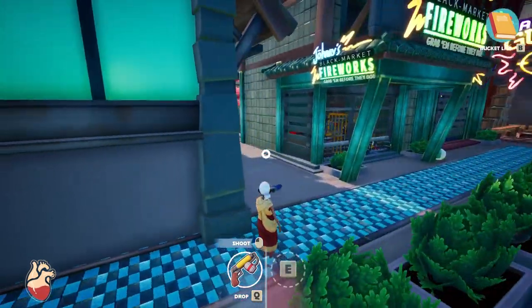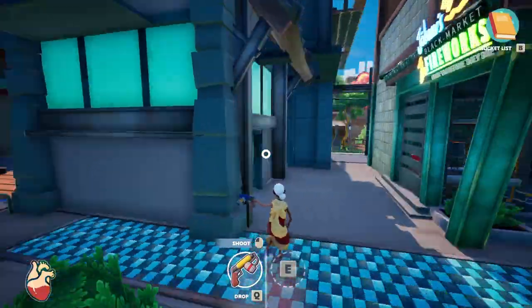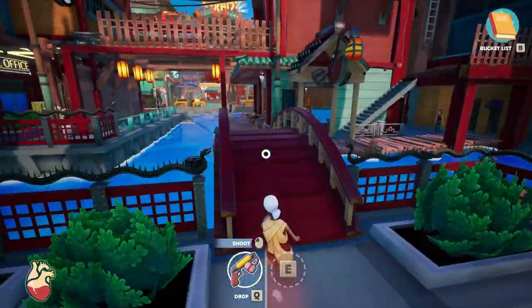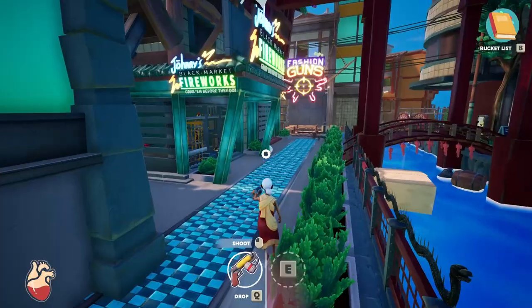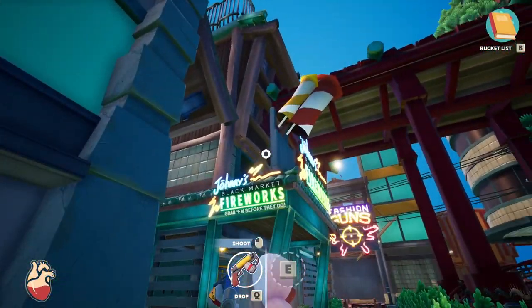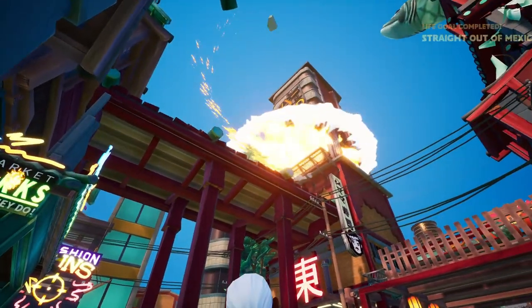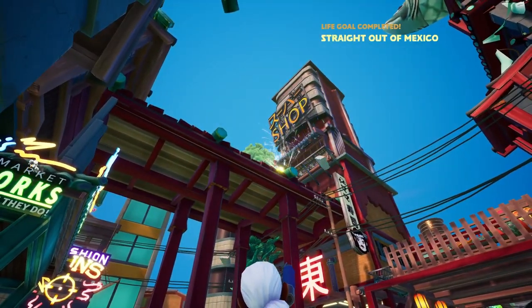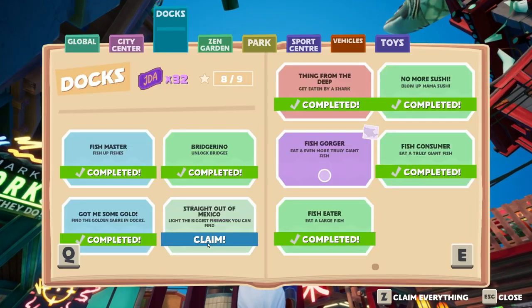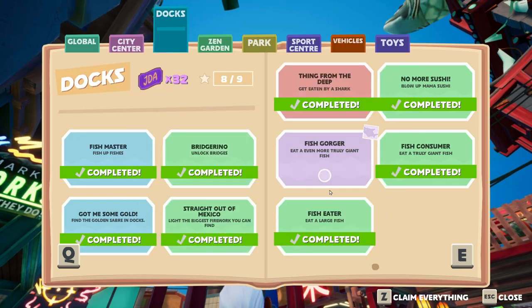For the next part of this challenge, we're going to need a flamethrower. You can get these in multiple ways — you can just find one around the map, or if you set yourself on fire enough times you're able to unlock it from a vending machine. Once you have it, you're going to want to just shoot that firework right there. Boom. Straight out of Mexico. I had to wander around a bit, that's why I have all these other things open. But firework — straight out of Mexico. And the last one.